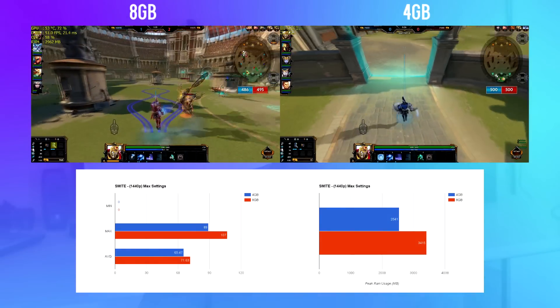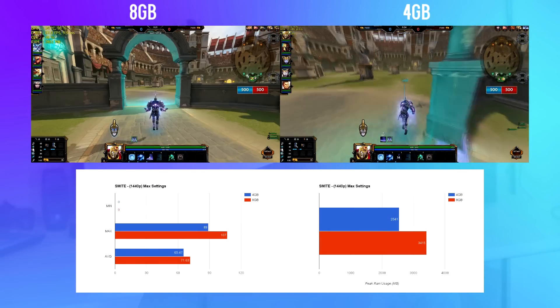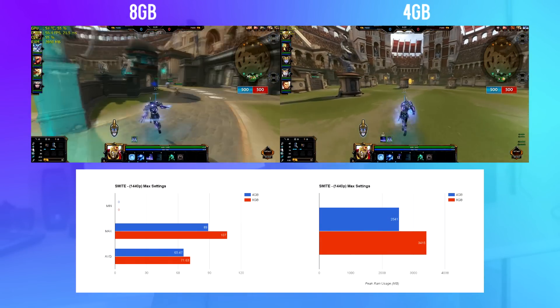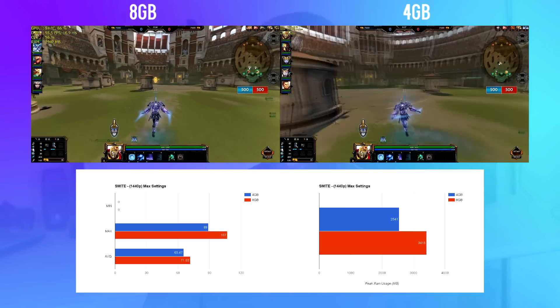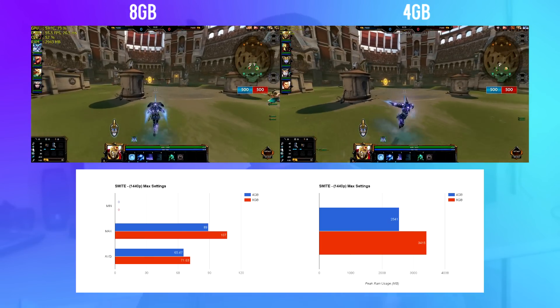With Smite, the minimum requirements are 2 gigabytes for Windows XP, 3 gigabytes for Vista and above, and 4 gigabytes recommended. The difference was a tiny bit noticeable, but it wasn't bad at all. Smite pushed 3.5 gigabytes when 8 gigs was installed, and the 8 gigs gave me an extra 9.4% performance boost. So 8 gigs does help a little bit here, but again, it's not that major.